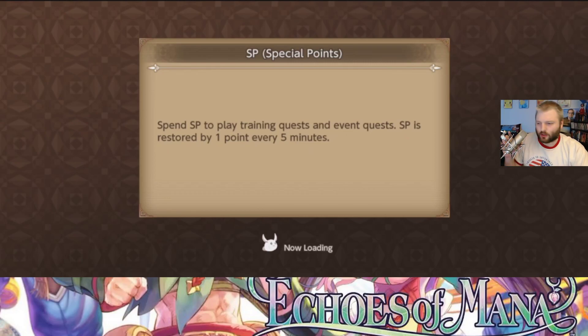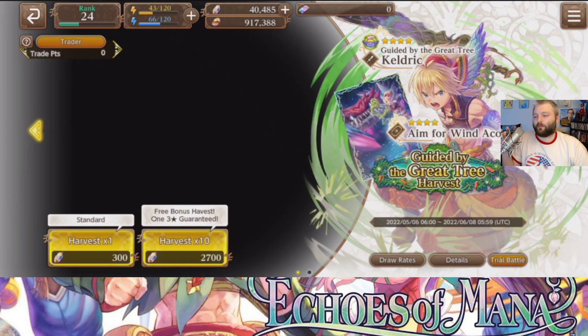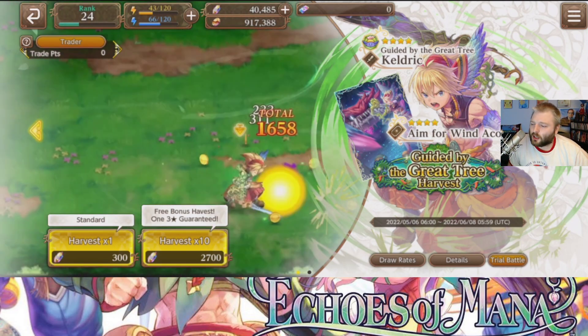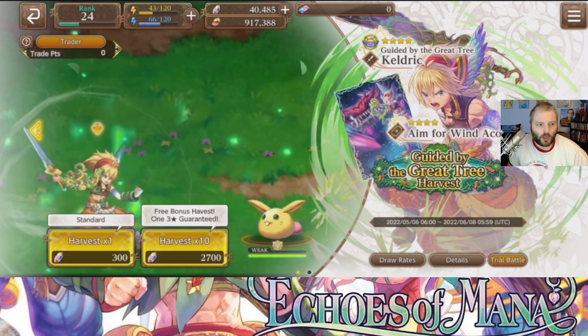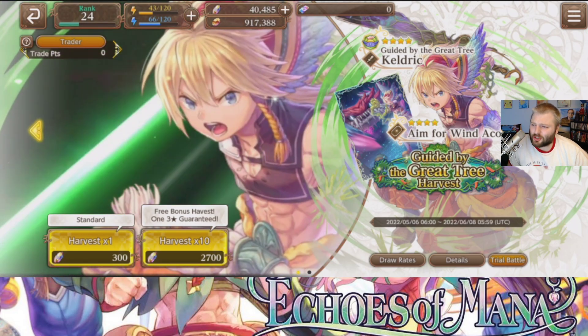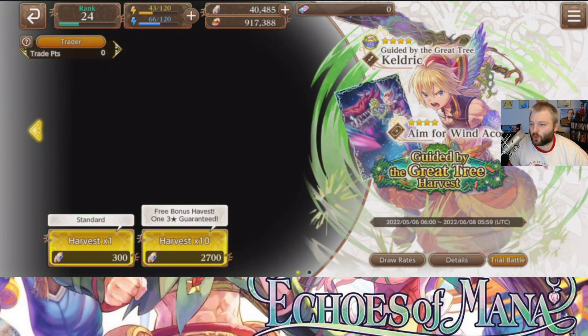Hey there everybody, welcome back. Plapper Platypus is the name and we have now officially gotten our very first new banner in Echoes of Mana. As you can see I got over 40,000 gems and I've spent zero dollars. So first we're going to do a unit review slash banner review, take a look at it, and then after this video comes out we're going to be doing a pull video to see what I get.